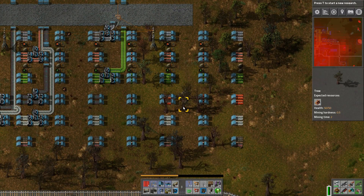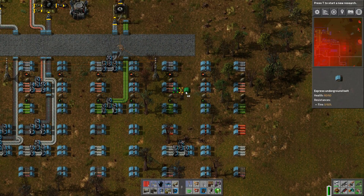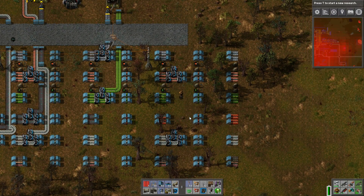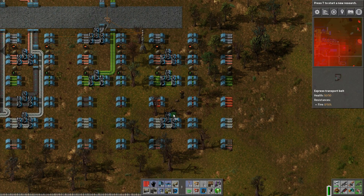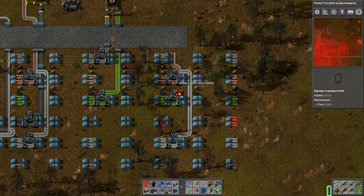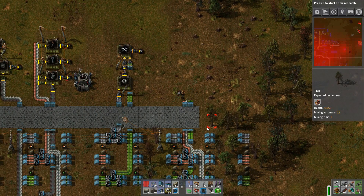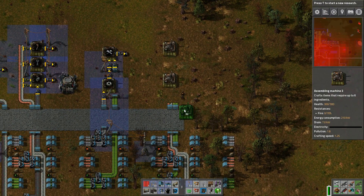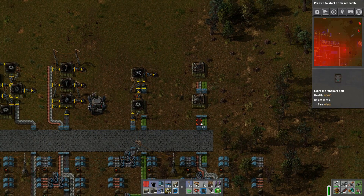While I'm over here, I want to add in another thing that I had in production at one time a long way in the past. But since I completely tore everything up to put in the new master bus, I never got around to putting it back in. That is the production of solar panels and accumulators — we're going to dedicate another rack spot to producing those items. First we're going to take care of the solar panels, which need copper plates, steel plates, and electronic circuits. I'm just going to have two assemblers dedicated to building those items.